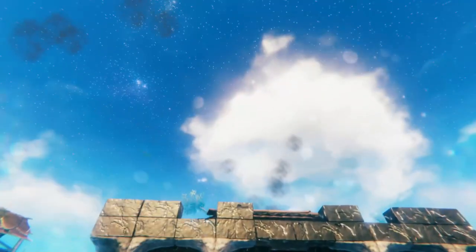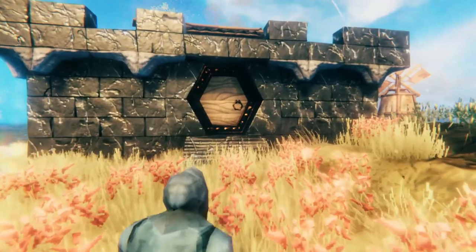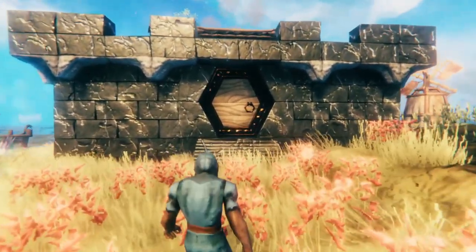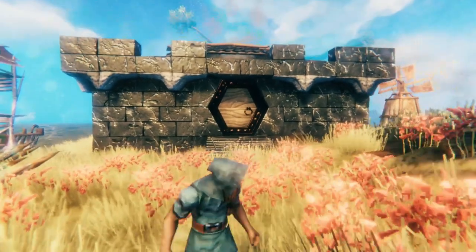Believe it or not, the sun in Valheim acts just like the sun in real life. And if you want your building to look good from the front, you need to understand where you're placing it.